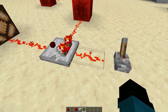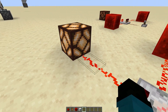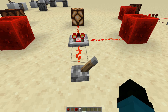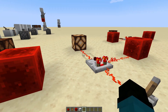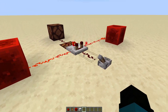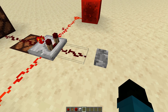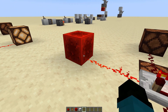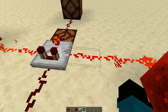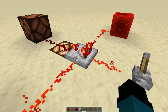On the other side, we've got a signal strength of 15 going in the back and a signal strength of 14 going in from the side, so it is going to pass on the signal strength. One of the base functions of a comparator is to compare signal strengths coming in, and that tells it whether or not to activate the lines going out. There is another function of comparators that is a little harder to understand. We've got a redstone signal of 14 going in from one side and 13 from the other, with a signal of 15 going in from the back.